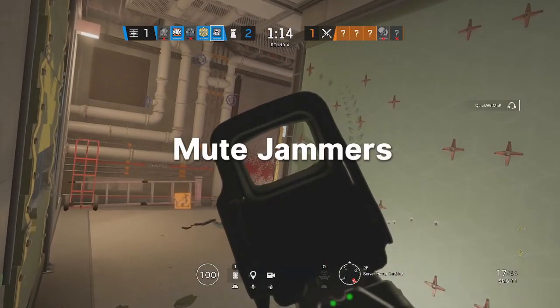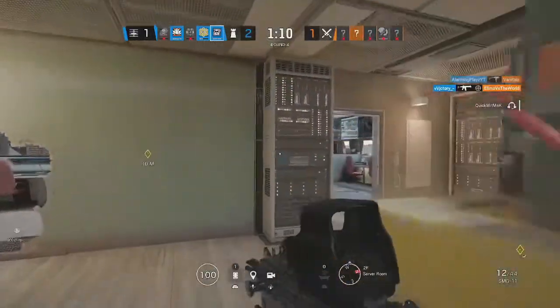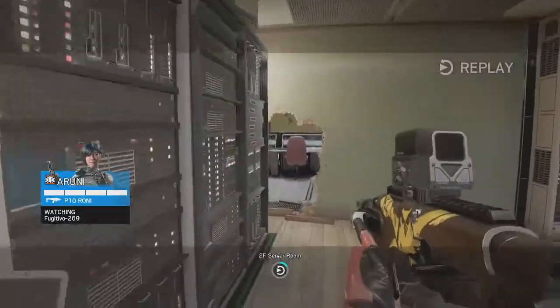The first part of the strat is the mute jammers — this is basically the setup of the strat. You want to put mute jammers in places that will benefit you. There are multiple different spots, and I'm going to show you guys where each one should go.